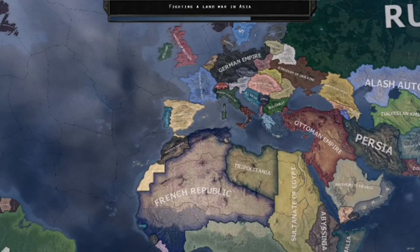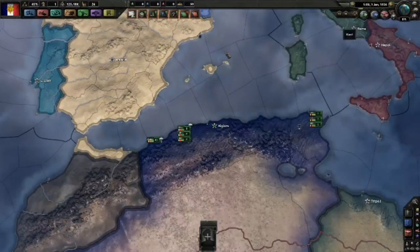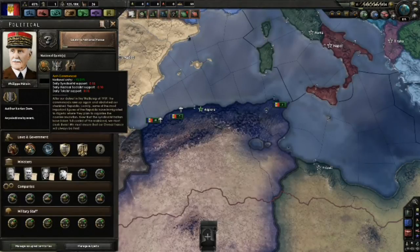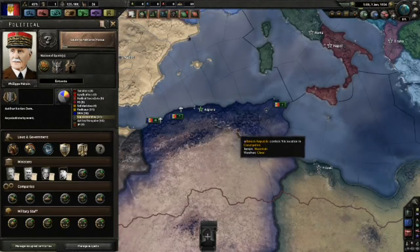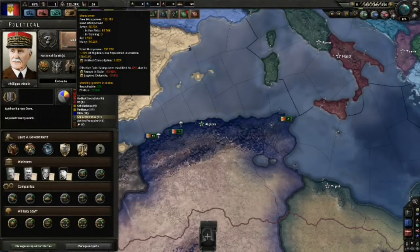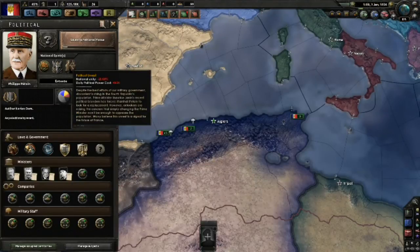As a result of this, there are various special modifiers that the French Republic has to endure as a result of being trapped in Africa. The main things to look at are the national spirits. You are anti-Communard, which actually increases your national unity because you effectively do not have any socialists. You are also daily losing socialist support. You are in exile, so you only have a 50% recruitable population factor. Most worrisome, you have political unrest, which lowers your national unity by 20% and also increases your daily political power cost.